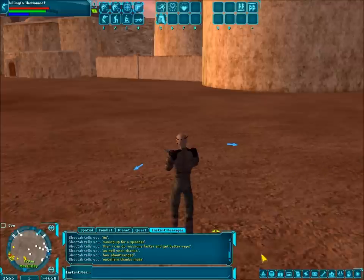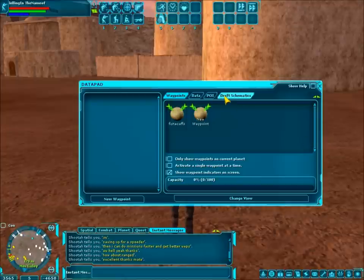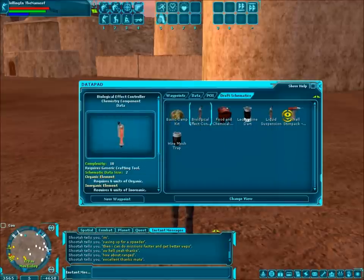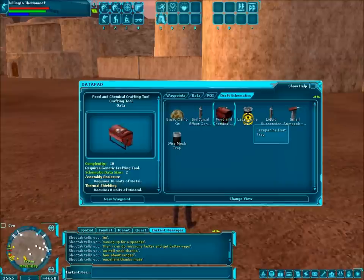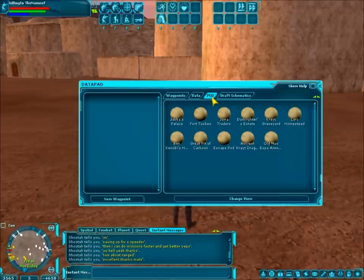The next is the Datapad. Datapad is where quite a few things are stored and it gives you some information. When you're a crafter or a profession that can craft things, there's the draft schematic window which shows you what you can make. I can make a camping kit, some parts for medicine, some actual medicine which requires those parts, a dart, a trap, and a food and chemical crafting tool — which is required to make food and chemical crafting stuff. That's the schematic area: it tells you what you can craft and what's required. Then you go to POI — point of interest. This changes every planet. These are all the places on the planet that are cool or have stuff to do.